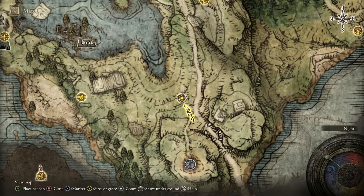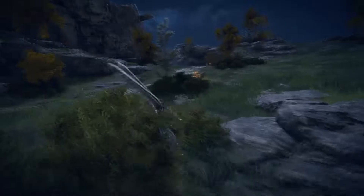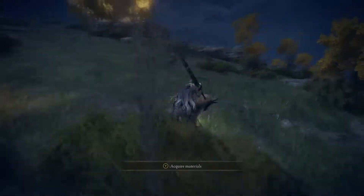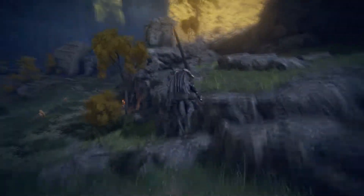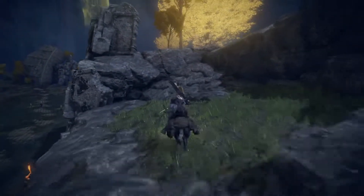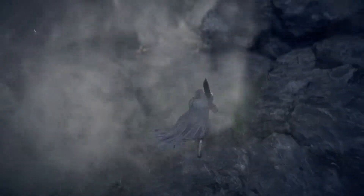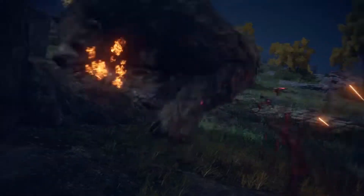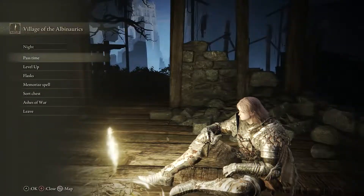We're going to start in order, so let's first go to Limgrave. Make your way over to the Agheel Lake South Site of Grace and head in this direction. You're going to find a Longsword-wielding Wandering Noble. When you attack and kill him, he's going to turn into a Lesser Runebear, and once you defeat him you're going to obtain a Larval Tear. Keep in mind, if you're doing this early game, the Lesser Runebear can be a tough opponent.